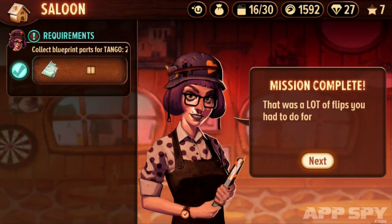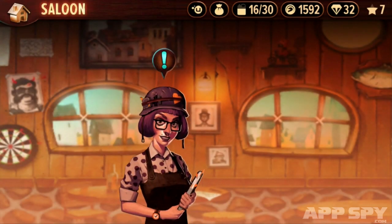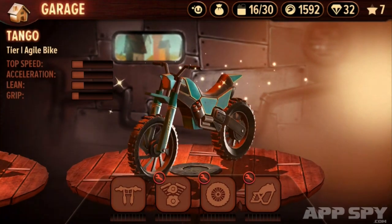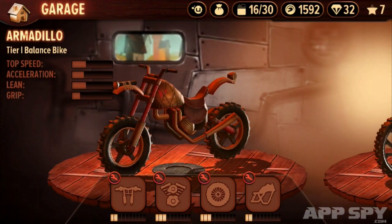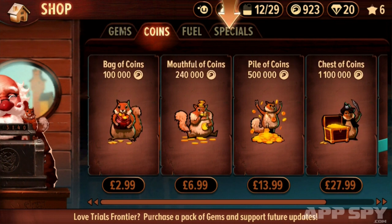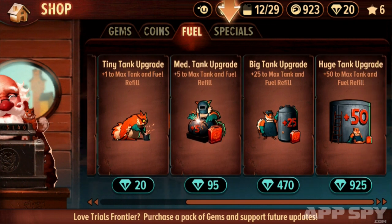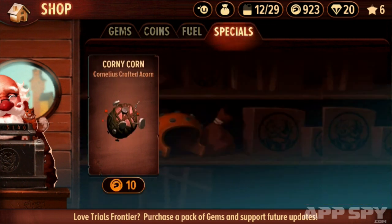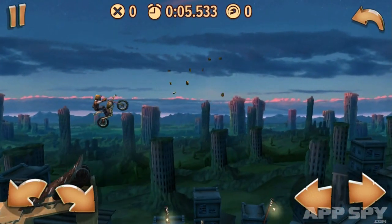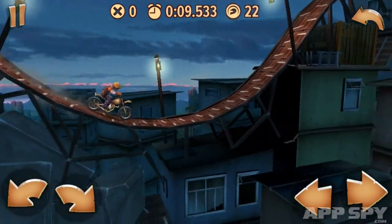The story also provides the framework for Frontier's free-to-play elements. You can earn gems and money from the townsfolk, allowing you to upgrade your rickety new ride, or obtain more fuel to provide the energy required to race. Naturally, each of these commodities can be bought through in-app purchases. However, we only encountered a few occasions when the cooldown timers dramatically interrupted play.